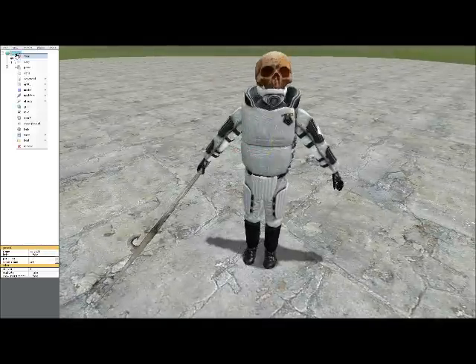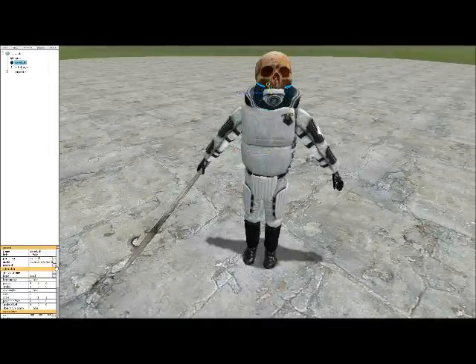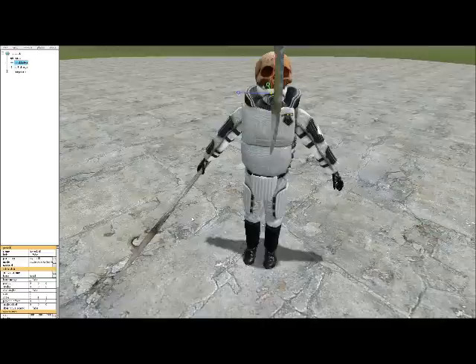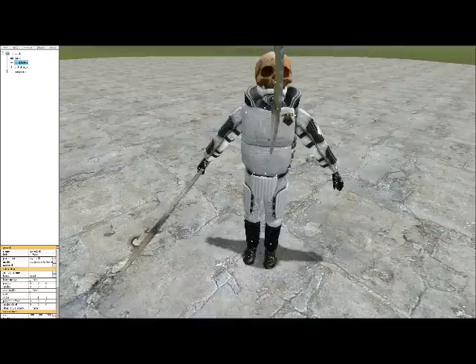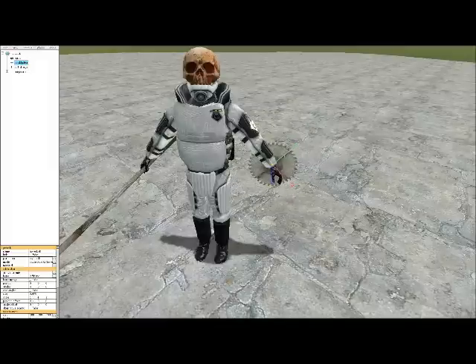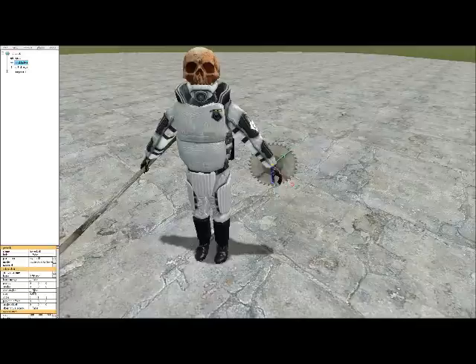I'm going to stick another model on there and I think I will have a saw blade in his left hand. So we just go down here, click Left Hand, size that down a bit, and I'm going to make it so that it is twisted around - not that way - but it's a bit hard to figure out which one does which.